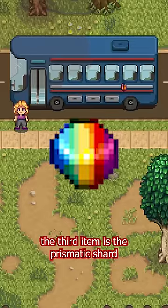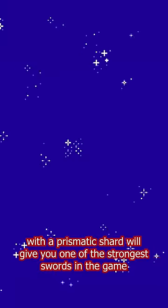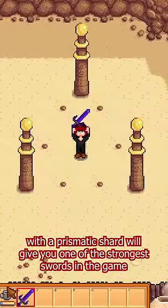The third item is the prismatic shard. Once you've unlocked the desert, going between these three poles with the prismatic shard will give you one of the strongest swords in the game.